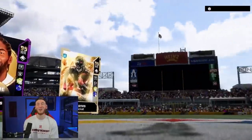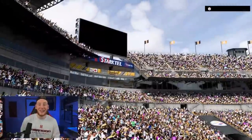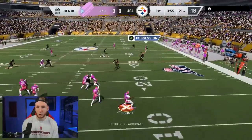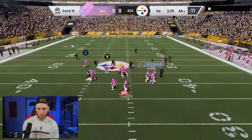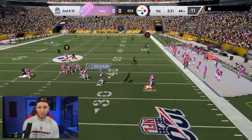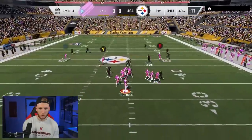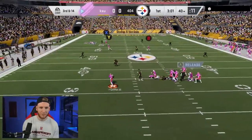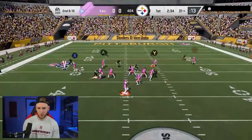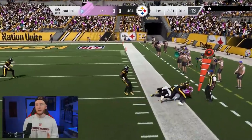Here we go with game two. We're starting on offense. We're looking to go deep right here — they have a deep half, throw it away. Hopefully we can roll out and get our corner route. We have it — yes, nice blocking too. Looking to get the ball out quick — we have our out route. Grab and go Randy, grab and go. We'll take that.